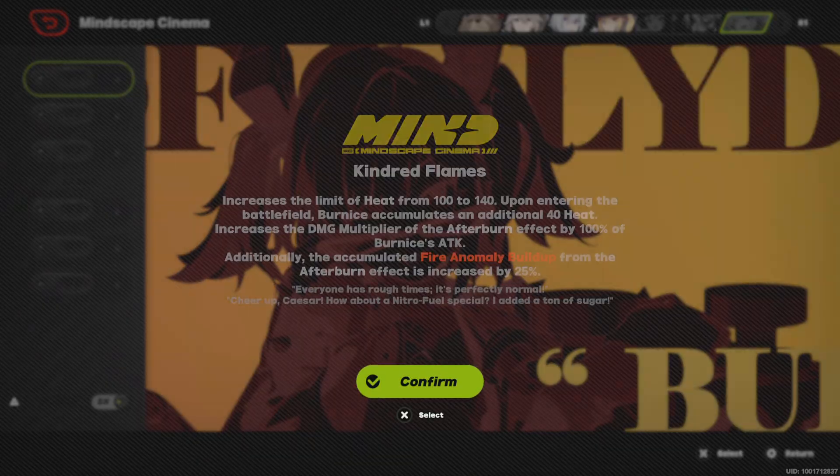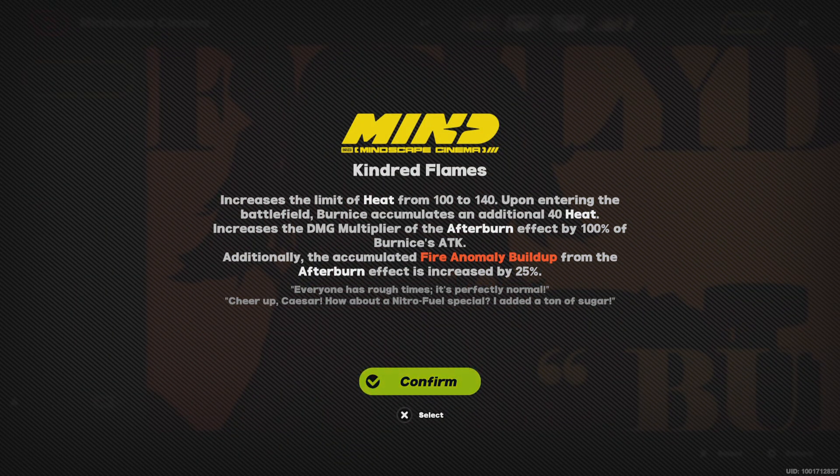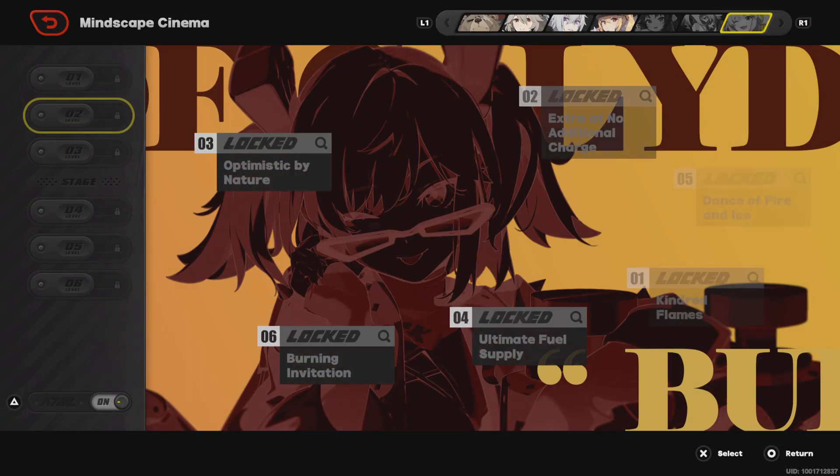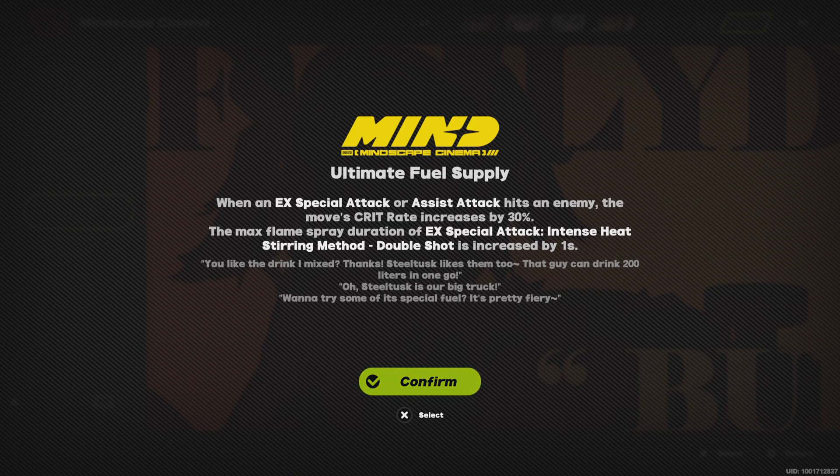For her cinema upgrades: increases the heat limit from 100 to 140. Upon entering the battlefield, Bernice accumulates an additional 40 heat. Increases the damage multiplier of the Afterburn effect by 100%. Bernice's attack additionally increases cumulative fire anomaly build-up from Afterburn effects by 25%. When triggering the Afterburn effect, Thermal Penetration is applied to the enemy, stacking up to 5 times for 6 seconds. Each stack increases allied attack penetration ratio by 4%.